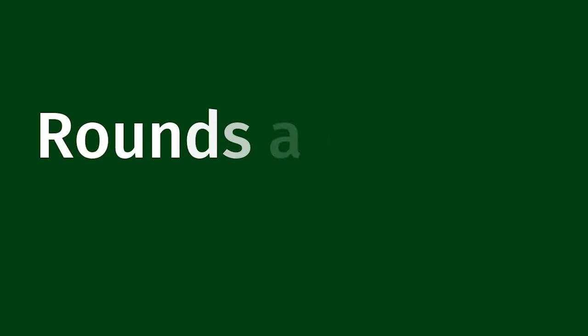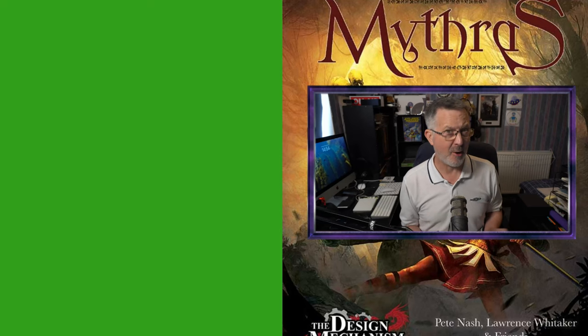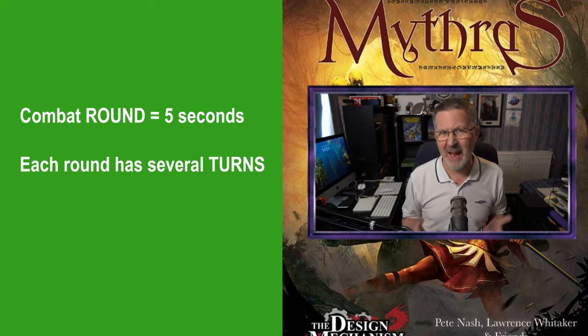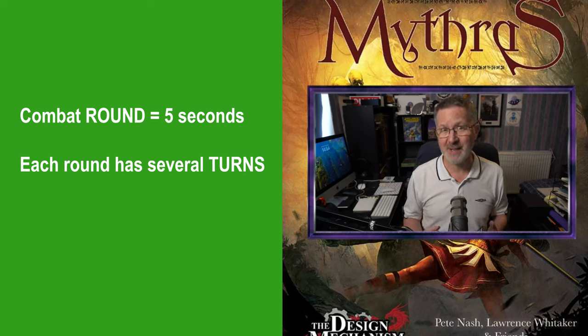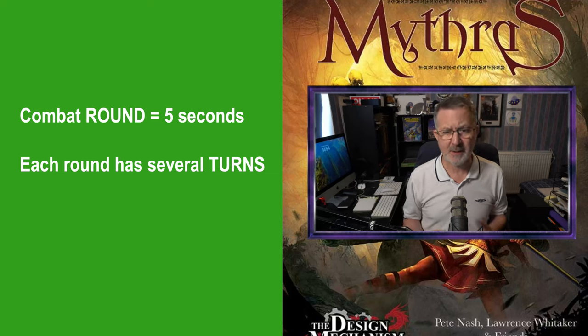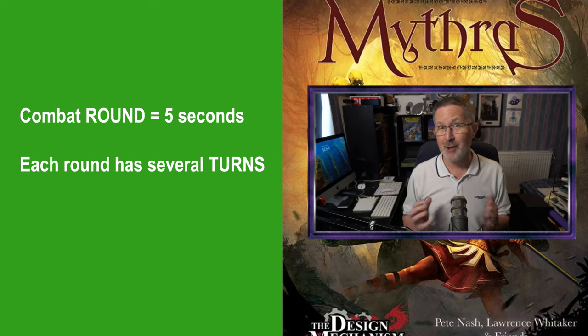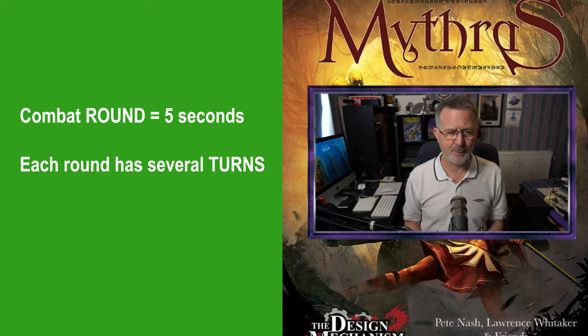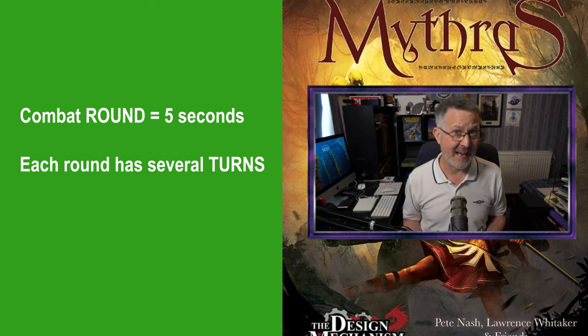First up: combat rounds and combat turns. A combat round lasts roughly about five seconds, and each round is made up of several turns. Each turn, the participant can do one or more of the combat actions as long as they have action points. Once they have used up all their action points, they can no longer take any actions.